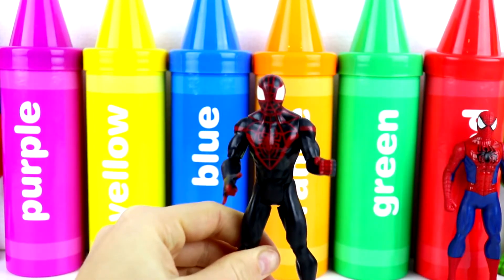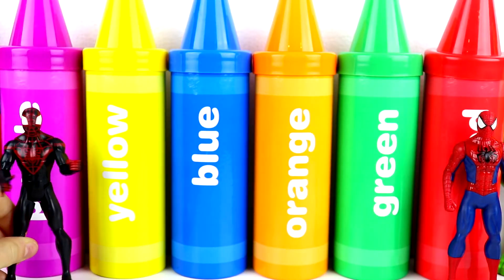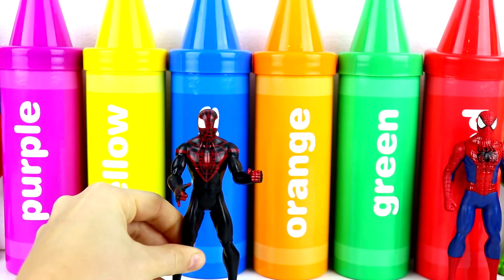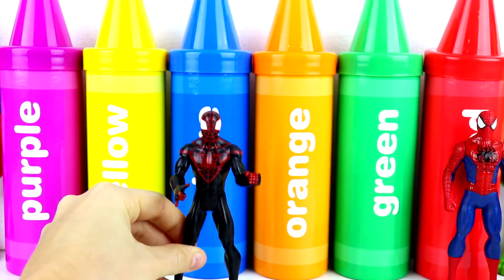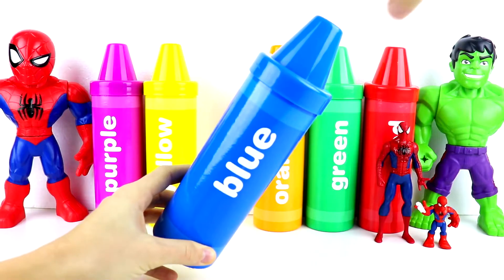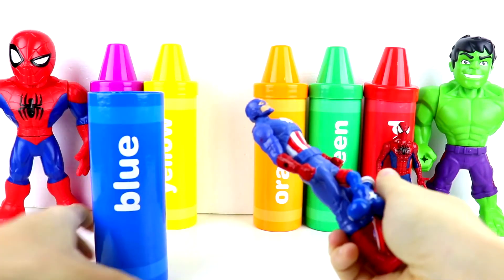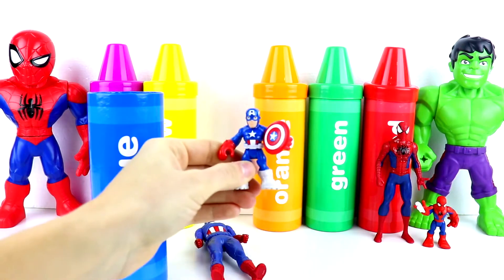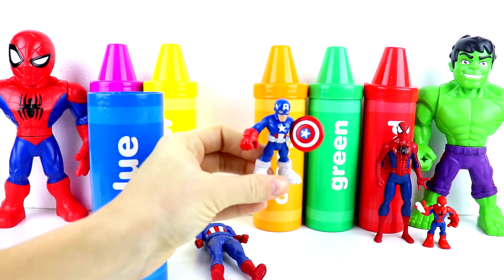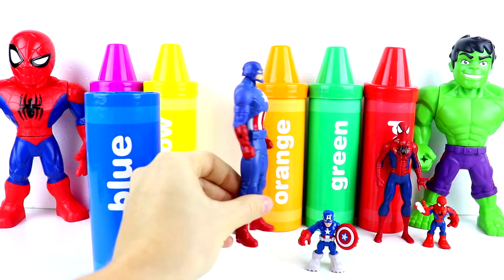My next favorite color is blue. Where's the blue crayon? Is this the blue crayon over here guys? What about this one here? This is blue? Perfect. Next let's see what's in the blue crayon. Looks like we have an Imaginext figure of Captain America — he's got red gloves and white boots. And then we also have this bigger figure of Captain America. Awesome job guys. Four more crayons to go. Let's keep going.